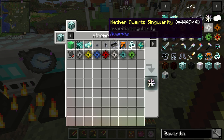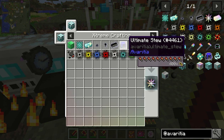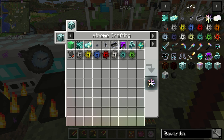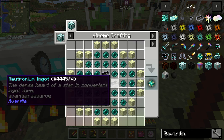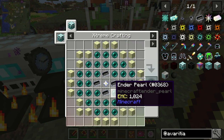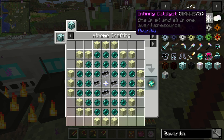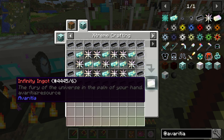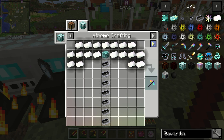And then you use the singularities all like this. I'm going to need an ultimate stew and cosmic meatballs for each infinity catalyst. All of the rest of this stuff I'm fine with. And then we are going to use those to make the infinity ingot, which is then used to make all of the rest of the infinity stuff.